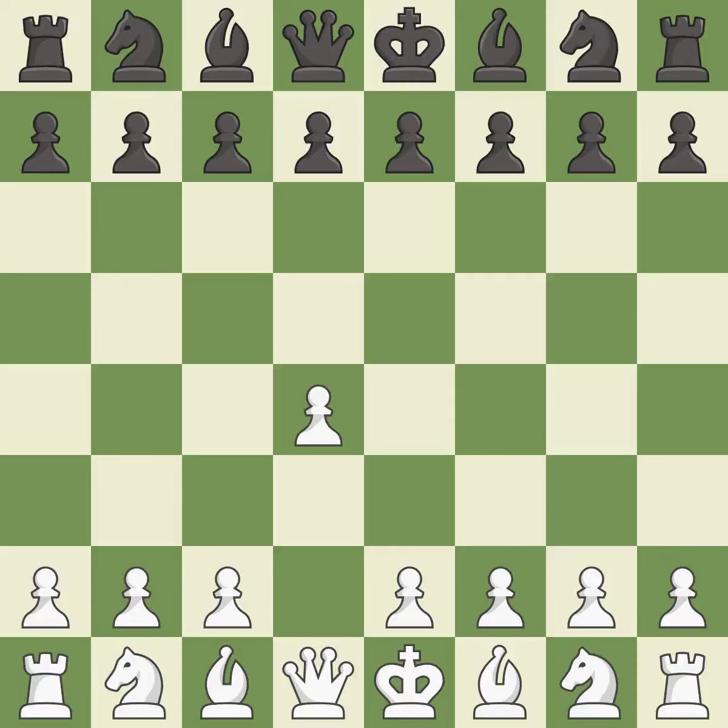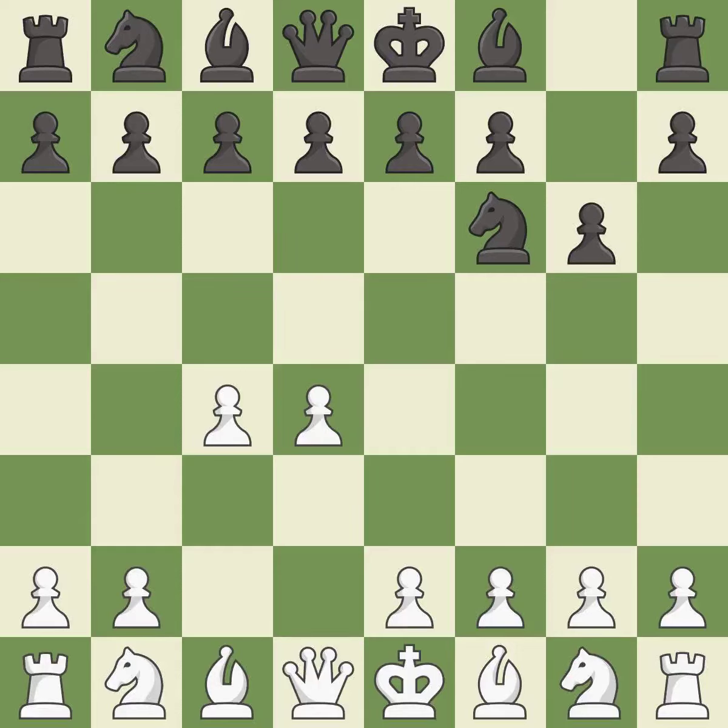Opening with the queen's pawn controls the center and usually leads to a more positional development of the pieces. The Indian game begins by controlling the important e4 square with the knight, rather than a pawn. c4 builds a strong center by controlling the important d5 square and creates a square for the knight to come to c3 without blocking the c-pawn. The King's Indian defense prepares to develop the bishop to g7, allowing white to build up a strong center which black will later try to undermine. Nf3 supports the d4 pawn and controls the e5 square.